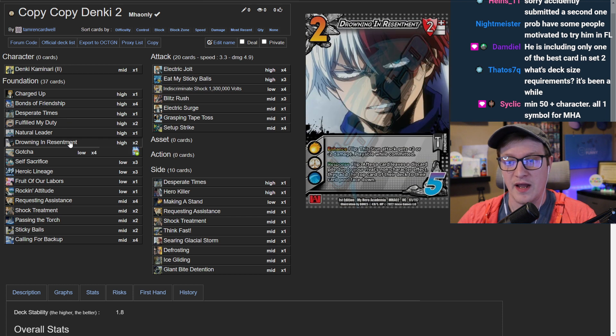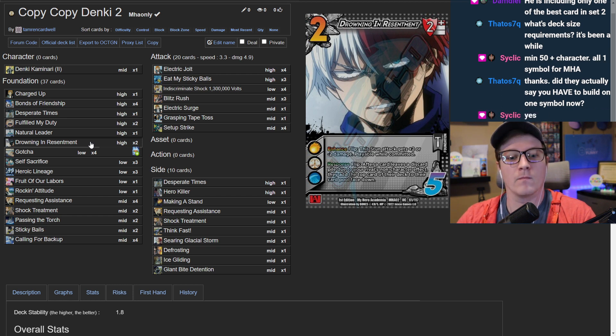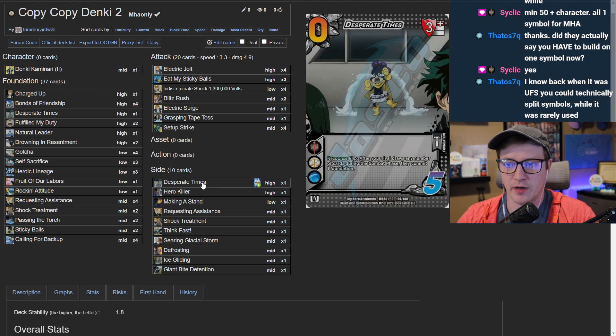The guest explains Drowning Resentment was a last-minute choice after facing lots of Relentless Barrage in Kirishima 2 at a recent locals — it was very frustrating. Besides that it's just plus-two damage, and they're not opposed to cutting it for another plus-two high block. It's also there alongside Hero Killer for specific matchup tools. The host, admitting they're a Hero Killer hater, pushes the guest to consider Desperate Times instead.